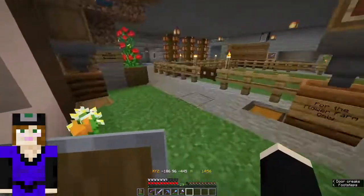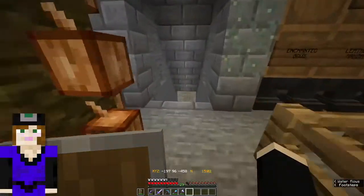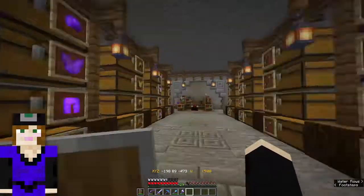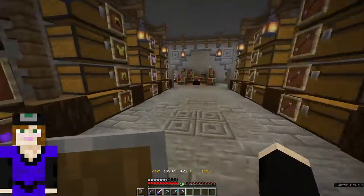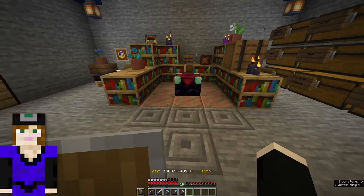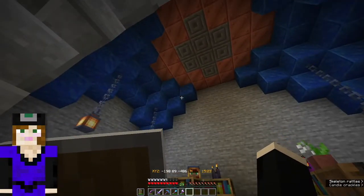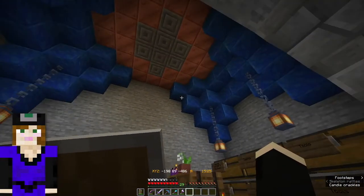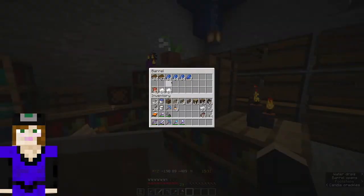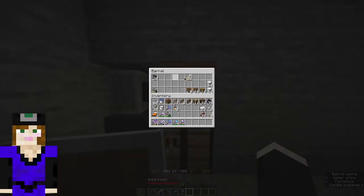So in the flower farm, I have added an enchanting area. When you have all these levels and you don't know what to do with them, you can put them into books. Skelly built this beautiful storage for all the skeleton drops, and then I added this beautiful spot to do your enchanting. I'm super happy with the lapis and the copper together — I think it looks amazing. I have an enchanting table here, and I have books and lapis and paper and leather.